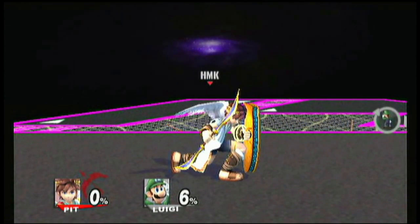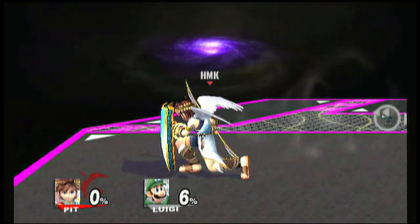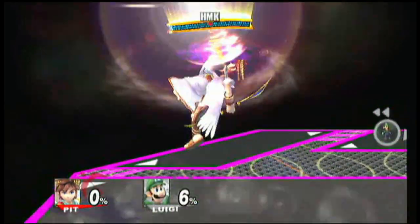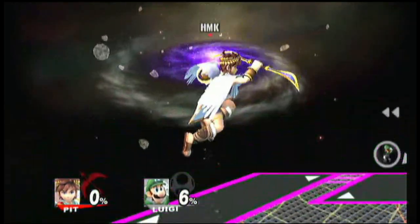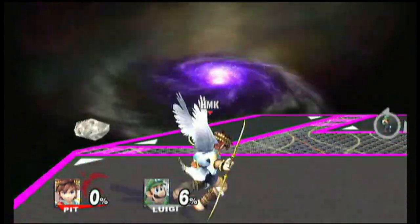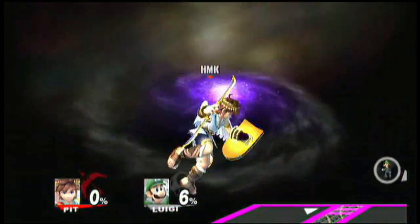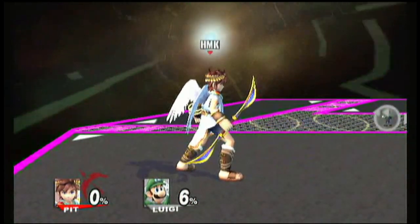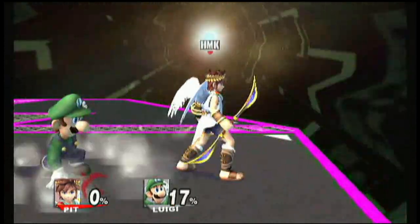We still have the mirror shield for down B. But in this game you can't turn around all the way — wherever you're facing, you're stuck there. His up B is weird too. Instead of the Wings of Icarus, he kind of thrusts his shields upward. It gets you a little bit of height, but not really — the height is not great. Though he still has his five jumps.